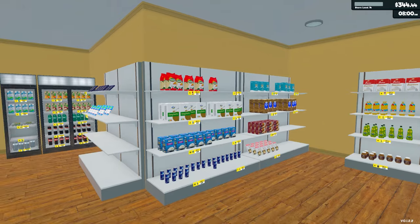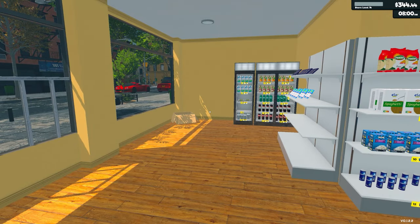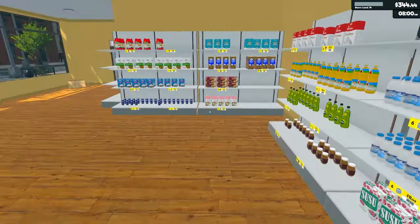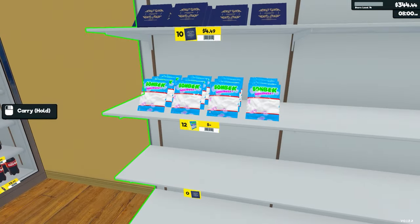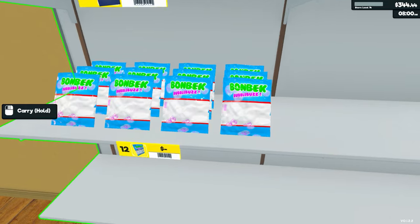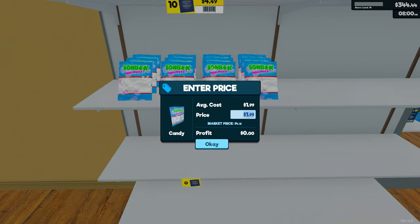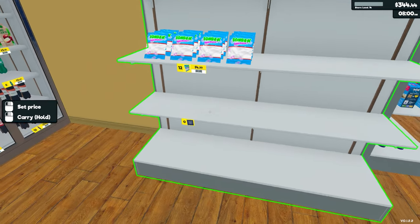Welcome back to the game. In the previous episode we expanded by putting in this other 4x4 area. We had a bit of a reshuffle and we also got some more products. For example, we have these marshmallow type things. We need to set them prices and we're going to go for £4.99.